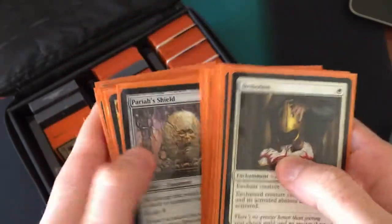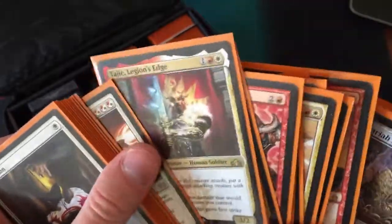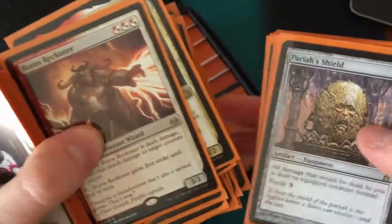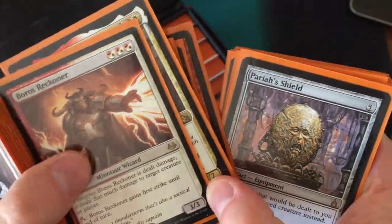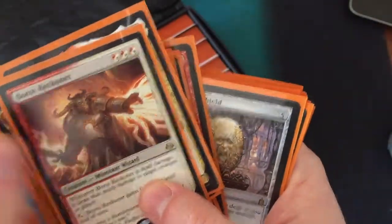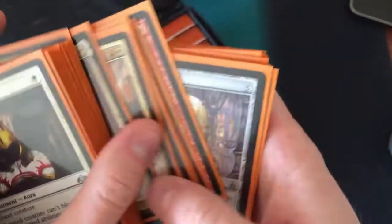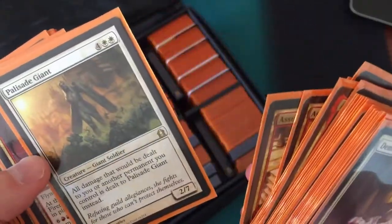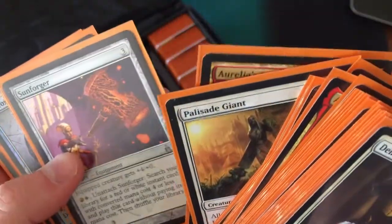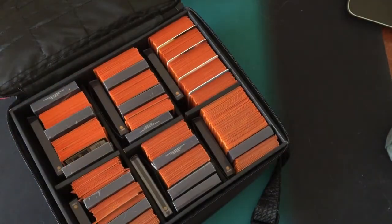The shield: all damage that would be dealt to you is dealt to the equipped creature. So if we have this shield and throw it on — here's one of those combo-type things — Boros Reckoner. Any damage dealt to this can be redirected to a player. So we go, hey, you're going to try to kill me or do any damage? We're going to throw this on Boros Reckoner, and now that damage is going to be redirected at your face. Same thing with our Truefire Captain. So that should give you an idea of some of the fun shenanigans you can expect if you're playing Boros — aggro and burn strategies.